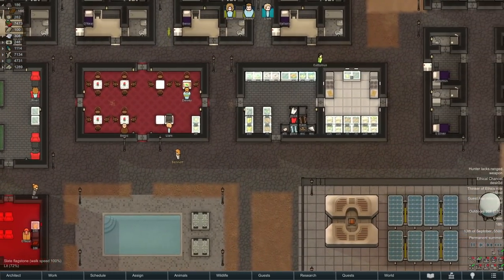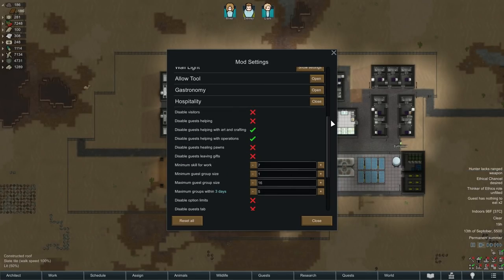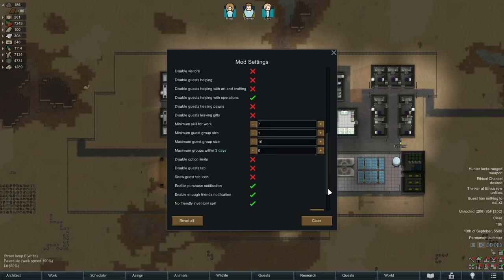First I wanted to quickly go through the settings. In the mod settings for hospitality, you can turn visitors on and off and set what sort of colony work you want them to be able to do and what skill level you require. You can't force guests to do work but if you allow them they may choose to. You can also set the minimum and maximum sizes of visitor groups and their frequency. I also highly recommend turning on the setting 'enable purchase notification' which we'll discuss a little bit later.